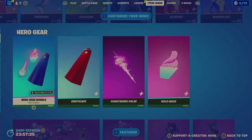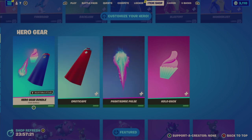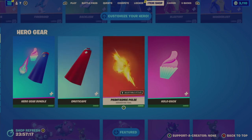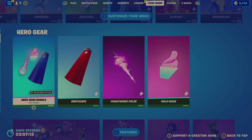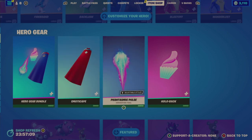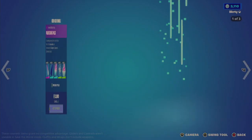So that's it — again a very heavily re-rotated item that they keep putting in less than a month. Now the Hero Gear: I do recommend it, if nothing else, for this Phantasmic Pulse which I compare to the Halo energy sword. The bundle is 1400, the cape is 400, the pulse is 1200, and the Holoback is 400.